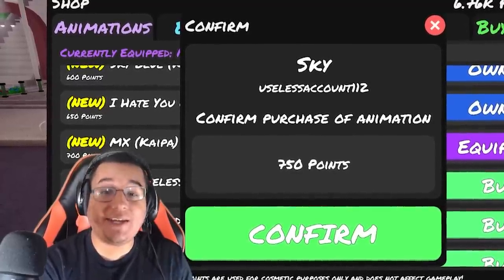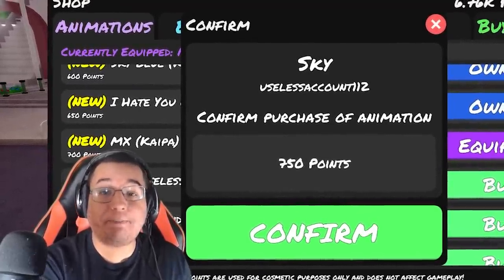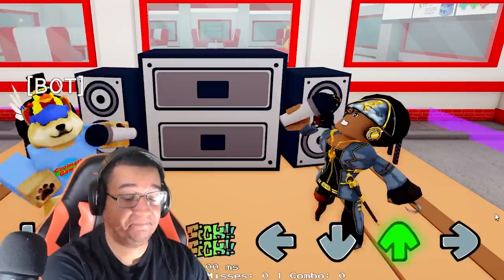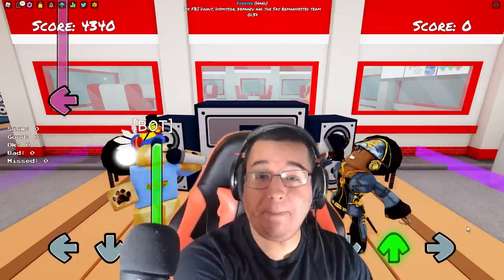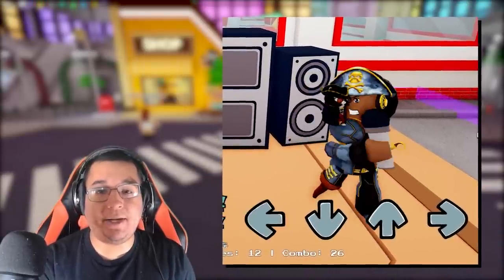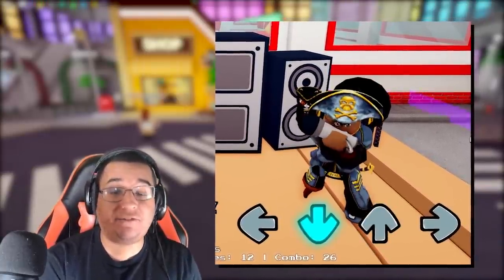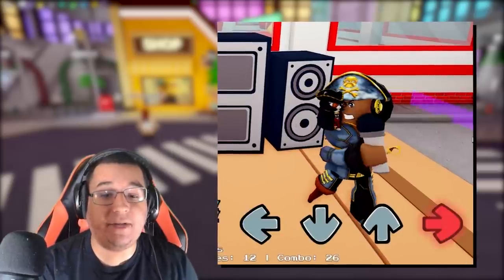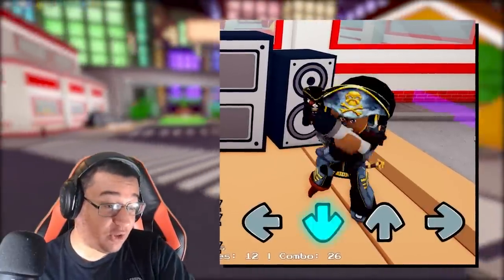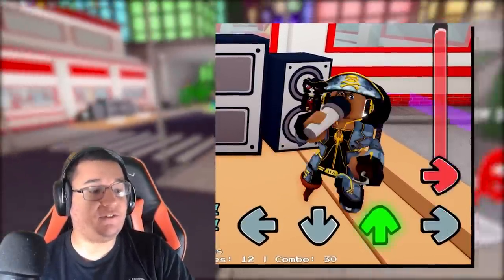Next up, we do have the Sammie animation which is going to cost 950 points. At the moment the Sky animation is broken, but based on how it looked in the past I think it is going to be the same animation, so there you guys have it — that's how it's going to look like hopefully when they fix that animation.